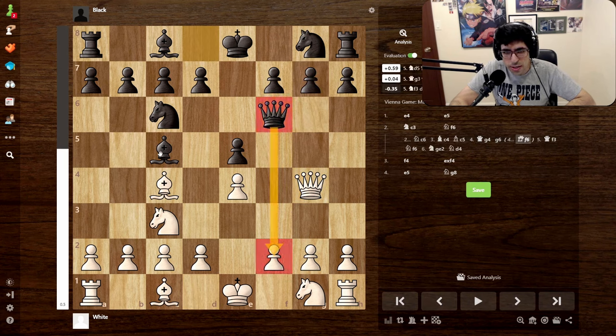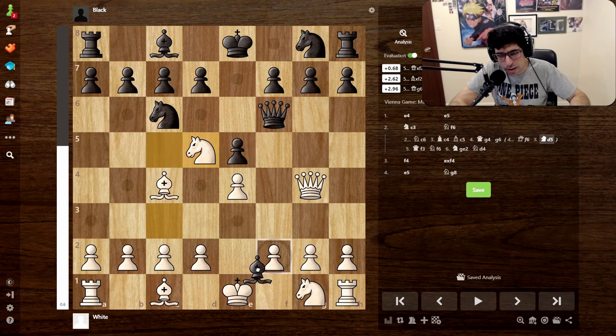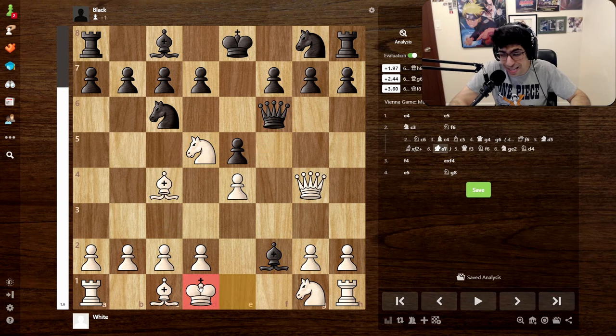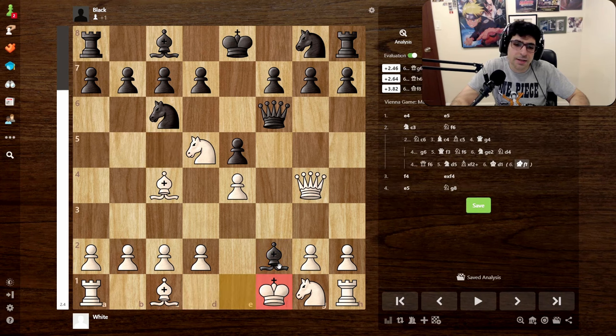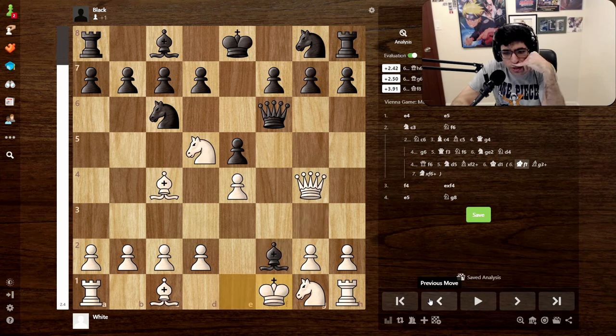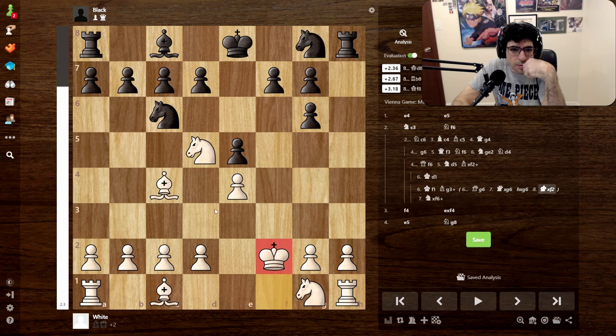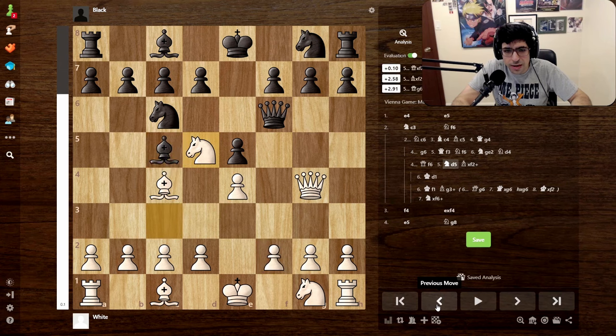Most of the variations kind of follow this line of the queen coming here and putting pressure. It looks pretty bad, but apparently you could come here with the knight attacking the queen. Black really only has one or two options - one is coming here with the check, you just sidestep it. You take it with check, you take the queen with check - no discovered checks really, so that doesn't work. Queen g7 to try to trade is an option, but even here it's probably just winning because you're going to get the bishop.